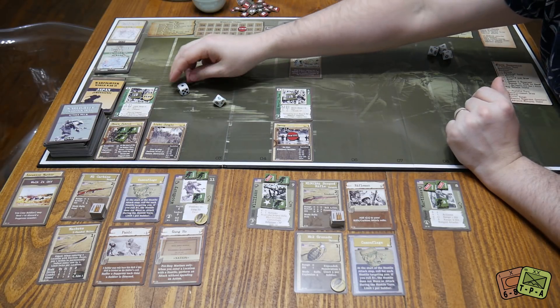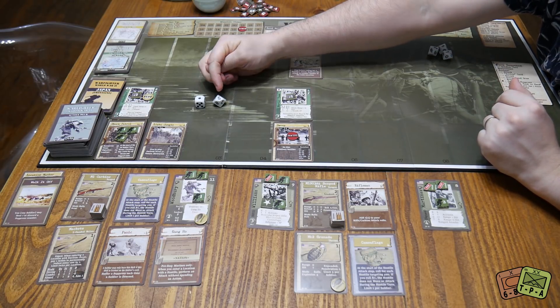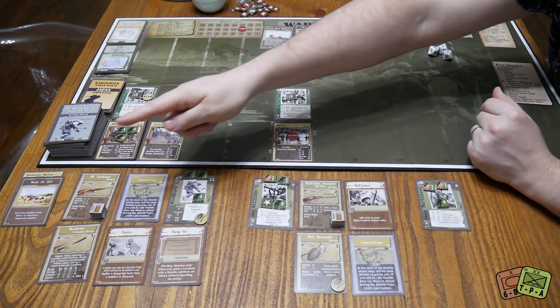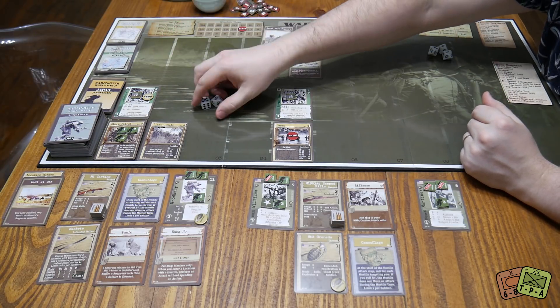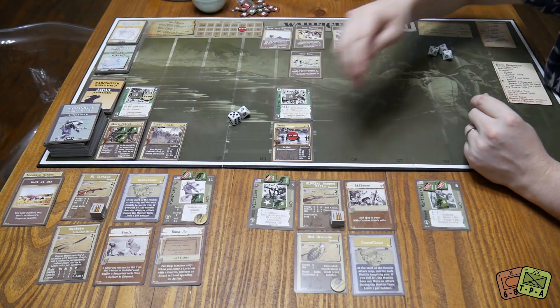That's just terrible. Here's an instance where we didn't defeat their cover and we didn't hit, so we literally do nothing. If one of these dice succeeds — either meeting the hit roll or defeating the cover — you do a suppress. If they both hit, you do a KIA. That was a terrible waste of an action.